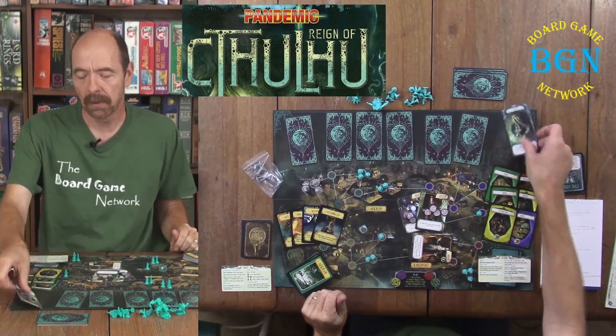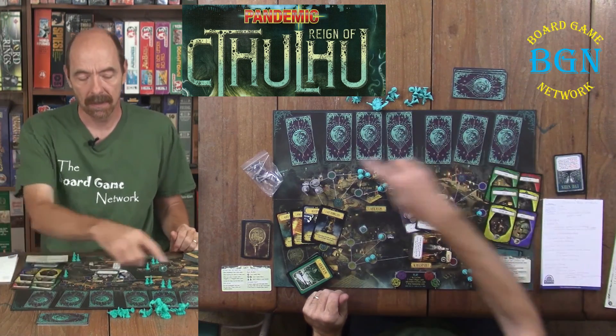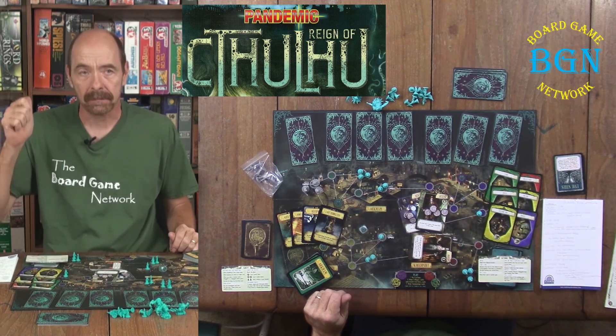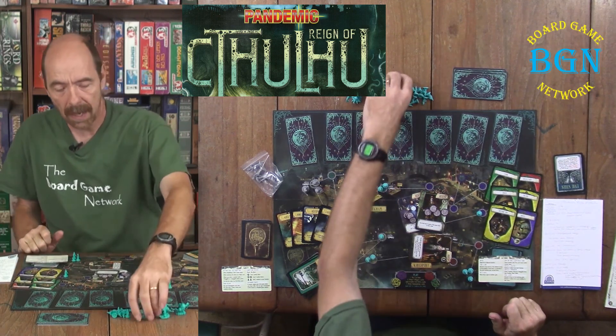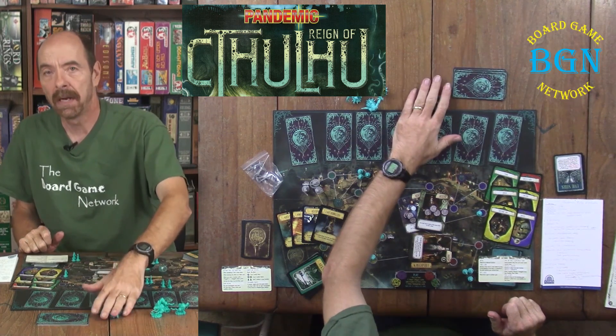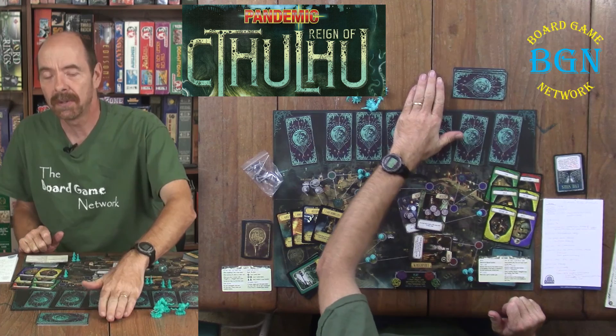You can lose several ways in this game. You can lose by Cthulhu Awakening, which he is the seventh card here. You can lose by running out of cultists or by needing more cultists than what you have.